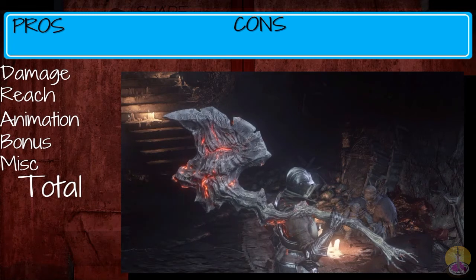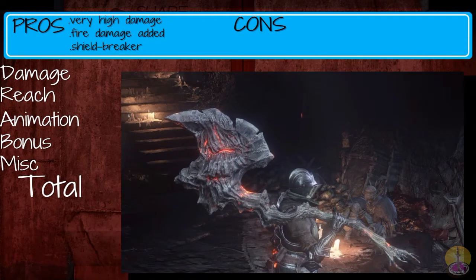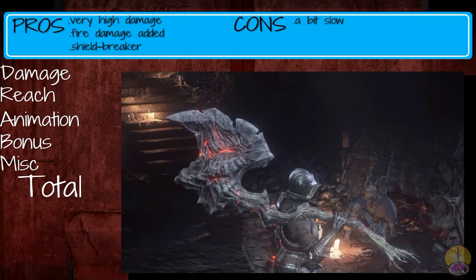Moving on to the pros and cons of the Demon's Great Axe. Pros: it's incredibly powerful, it's got fire damage added, and you can go through any shield. That's pretty much it for the pros. Cons: it is a little bit slow — not the slowest, but a little bit. It cannot be infused with any gems. And it's a little bit on the heavy side.